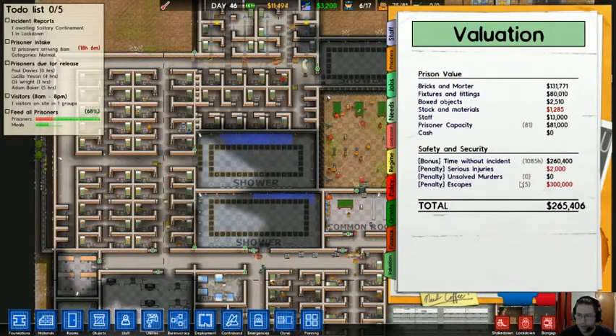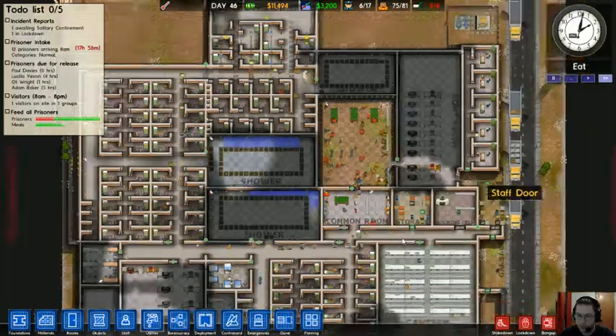Let me check and make sure nobody's escaped. Okay, it's still five. I've had five people escape. Haven't had any murders in the prison yet, but there is somebody who's seriously injured right now.